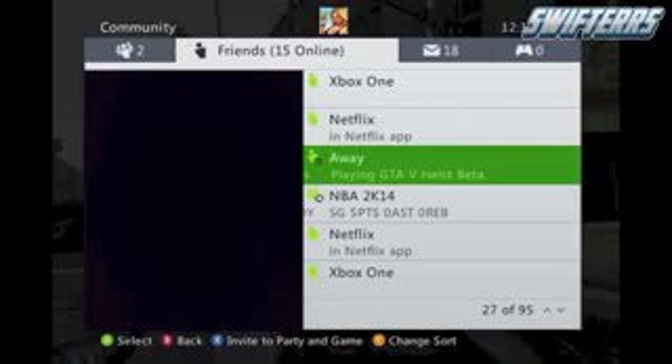I'm going to show you guys the picture that I took. There's a giant black screen on the left-hand side to block out all of my friends' names for their privacy. I'm going to go ahead and zoom it in for you right now — as you can see, one of my friends says that they're playing a GTA 5 heist beta.